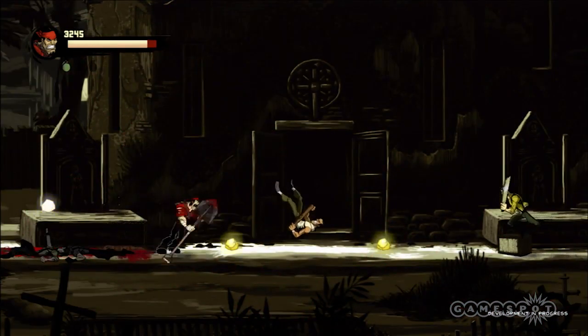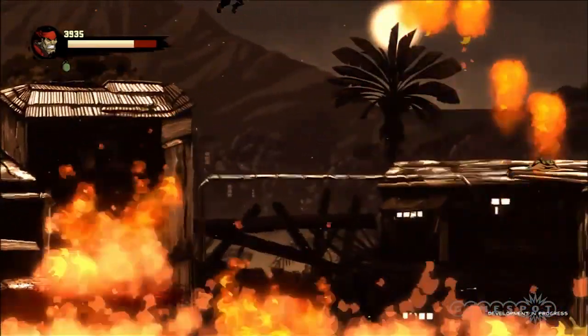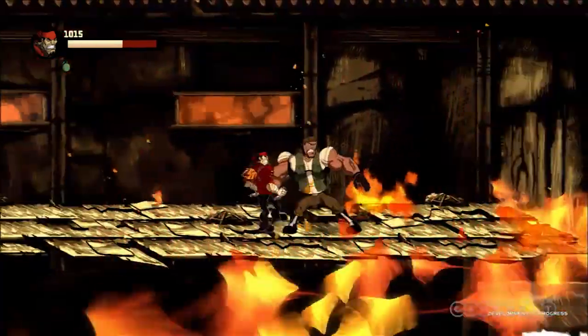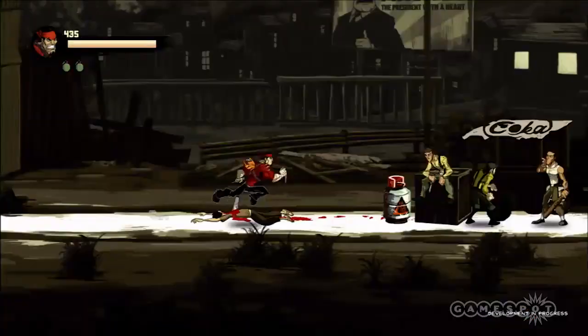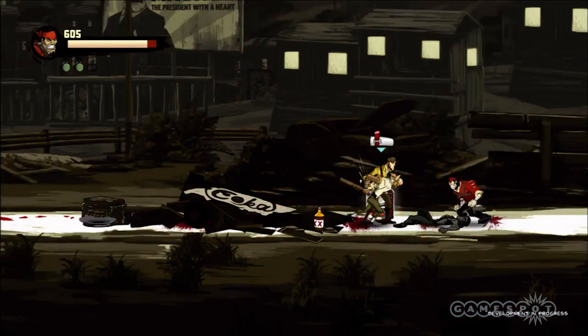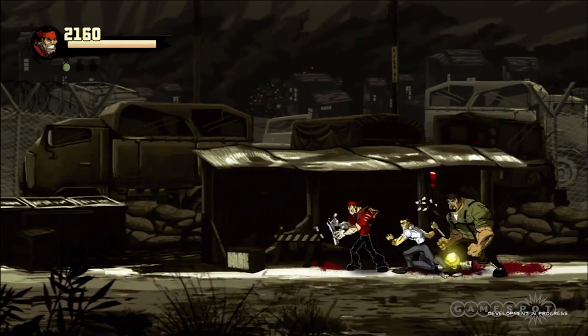Shank 2 also looks to address the issues that hampered the first game, with tighter controls and a wider range of combat. The counter system certainly opens up the combat and emphasizes the necessity to not simply button-mash your way through a given area. The tighter controls are clearly evident, especially in regards to your firearms. Shank can now aim at a full 360-degree radius, thus allowing for more accurate shots. No longer will you have to reposition him to take out foes leaping towards him or waiting below.